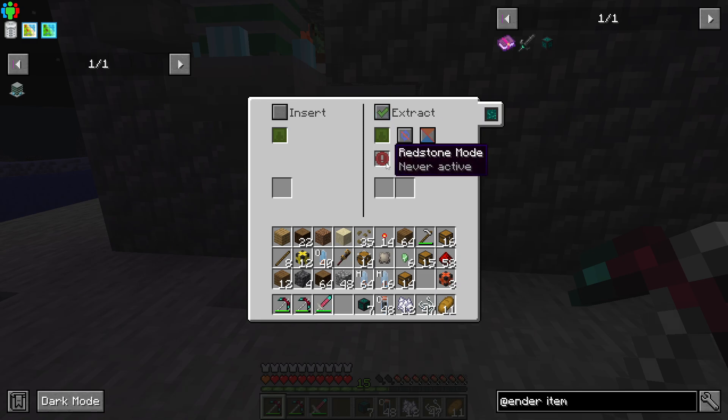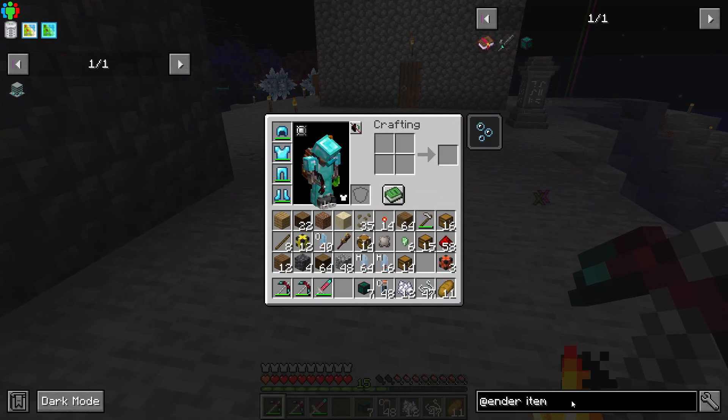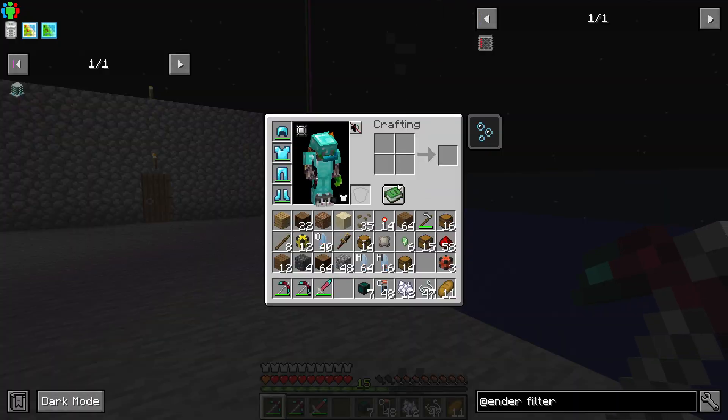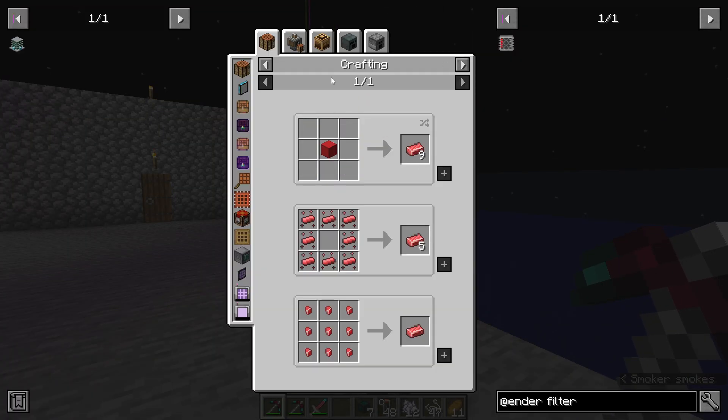Okay, what did we say that filter recipe was? Four paper, four iron, and four redstone alloy ingots. Redstone and silicone makes that.